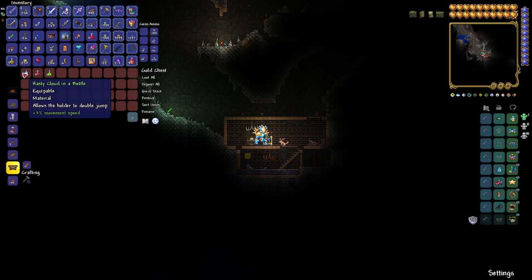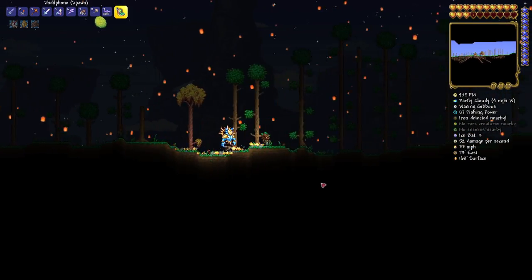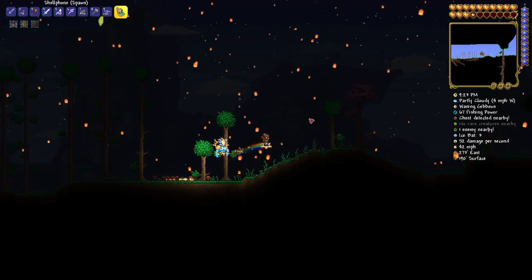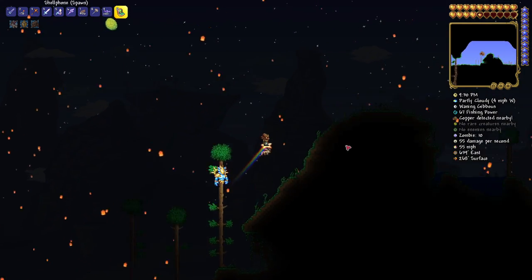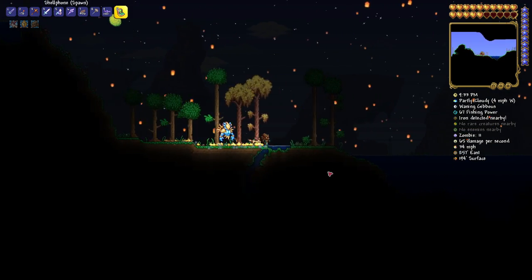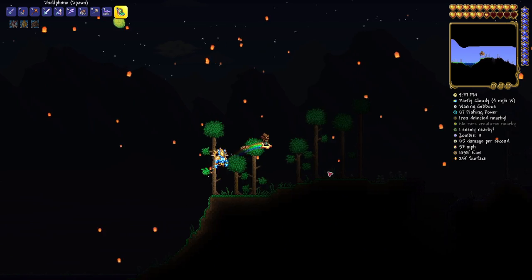Now let's find the ice skates — I forgot to record this so I'm adding it in at the end. We're going to the right very quickly. With the snow biome there are also flare boots, snowball cannons, and blizzard in a bottle in there. We'll find the ice skates. At the mouth of the cavern at 1685 East by 104 Surface, drop on down and let's do this as fast as possible.